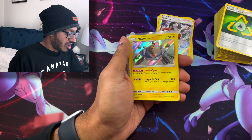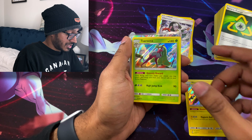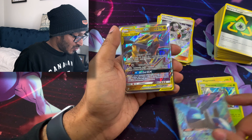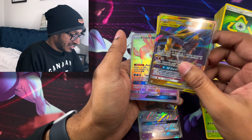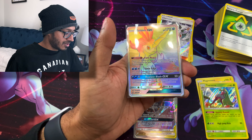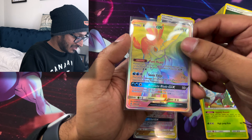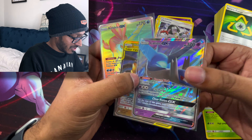Let me do a quick recap. We got a Holo Magnezone, a Holo Serena, an Ultra Rare Latios GX, a Tag Team Garchomp and Giratina GX, and the first banger — the one and only Kaldio GX Rainbow Rare full art. Oh my god, look at that texture. These guys made my day.